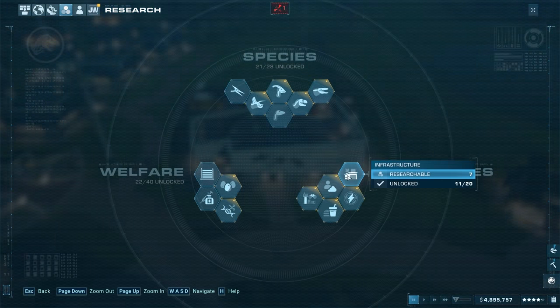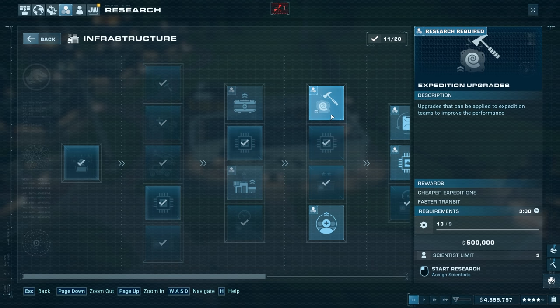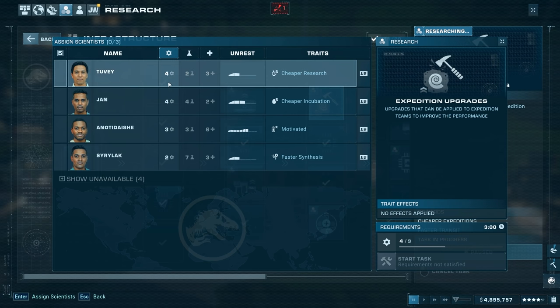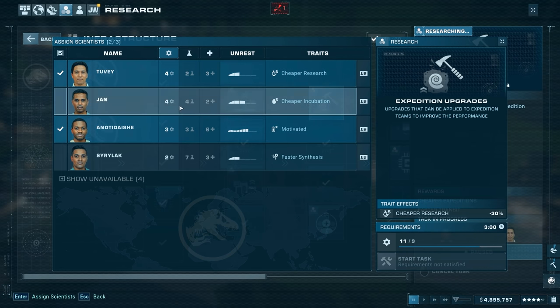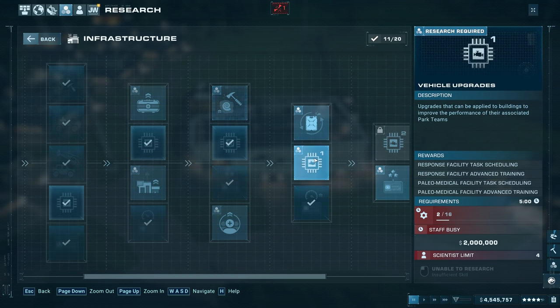There are some new infrastructure research options I don't remember seeing before — injury treatment upgrades, cheaper treatment, faster treatment. They must have been recently added. There's also cheaper expeditions and faster transit research. Let's do faster transit right now since it's relevant. At 500,000 for advanced training it's a lot, but I want better scientist accuracy for future tasks.